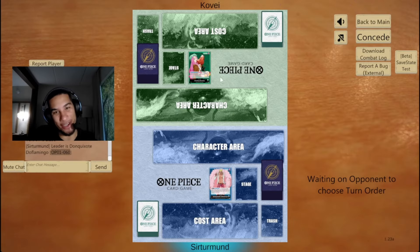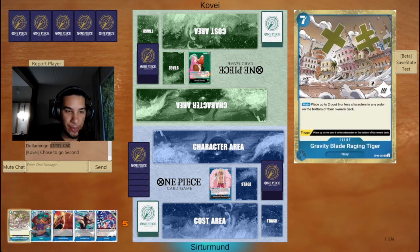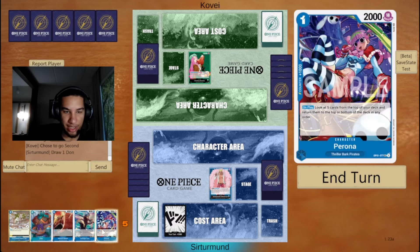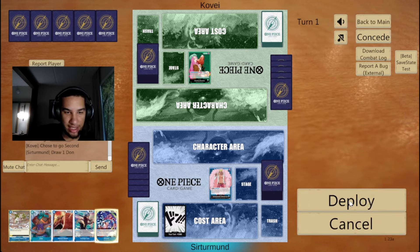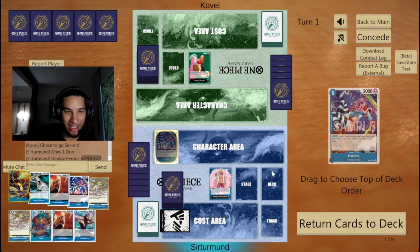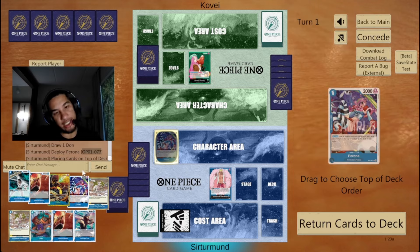In this matchup, we're going against Bonnie. Kind of an annoying matchup. I kind of like this hand though — we have Jinbe, we have Perona, we have Weeble. We're going to get the Cato later. We'll naturally draw our Weevil, our Mihawk, and then be able to use those. We'll do the Weevil, draw into this, draw into this, and then go here if we need to.